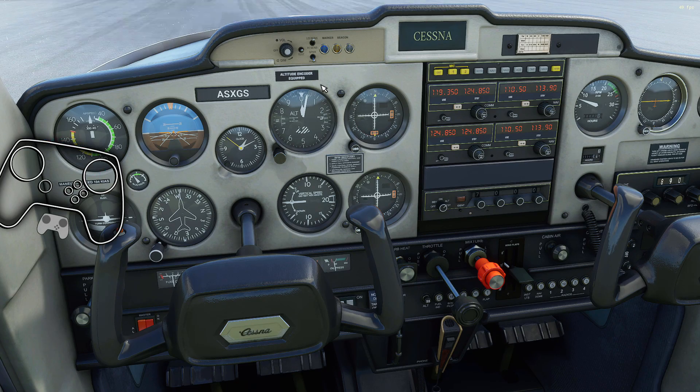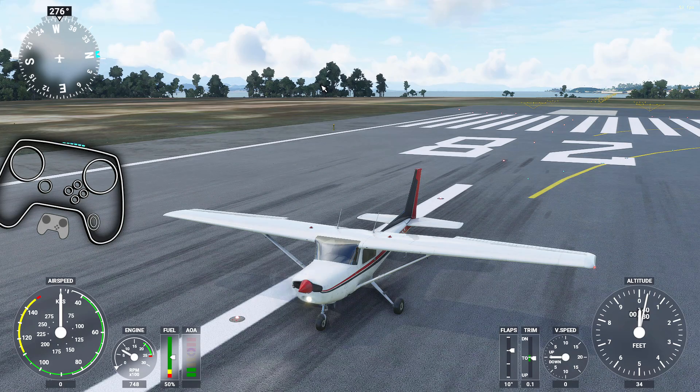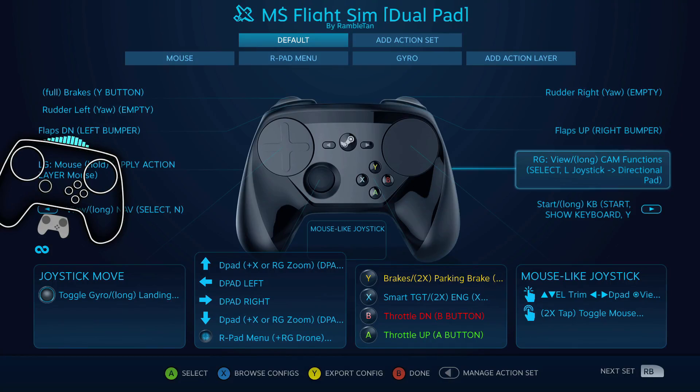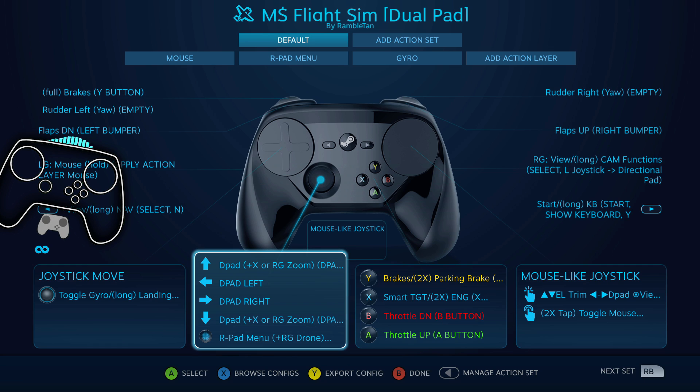The other modifier is right grip. Right grip will change your view. And then right grip hold gives you zoom on the stick — I tried to describe that as well as I could. So hold X or right grip to zoom with the left stick.